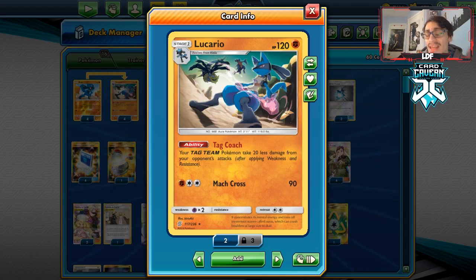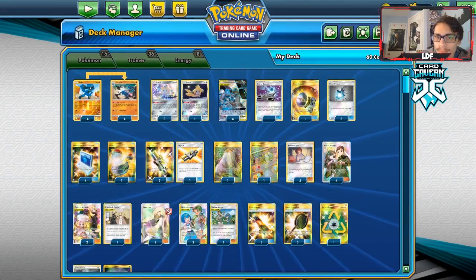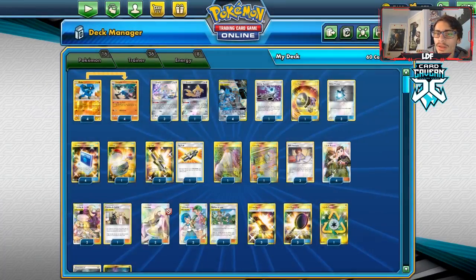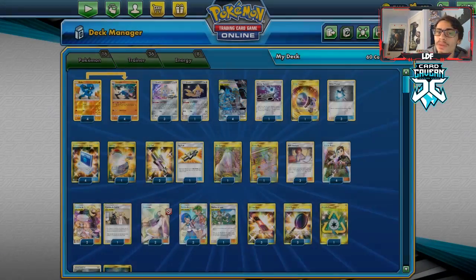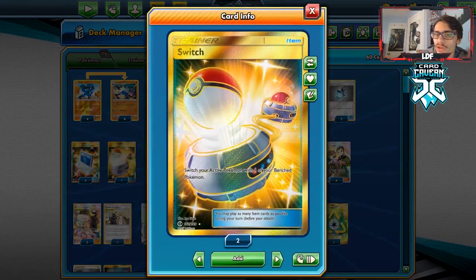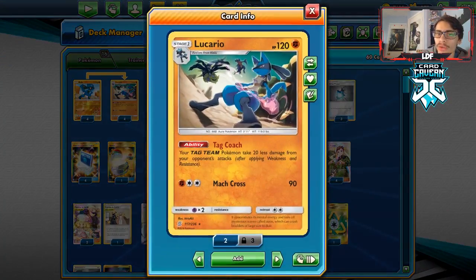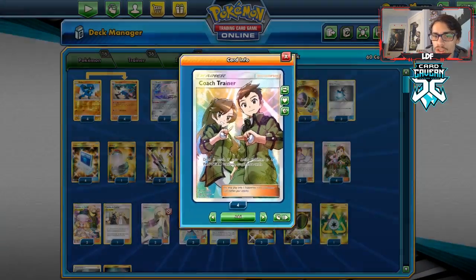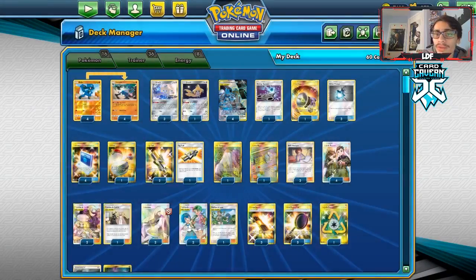Some decks can't even do damage to us at that point, which is kind of insane. The only issue is it's hard to power up Lucario Melmetal very quickly — Steel Fist only does 50. Getting these Lucarios in play is also tough since we don't have a great way to search them out other than Pokecom. We do play 16 Pokemon, so I've maxed out everything to make Pokecoms useful. We also play draw cards like Coach Trainer and Caitlyn Cynthia to try to dig for Lucarios.